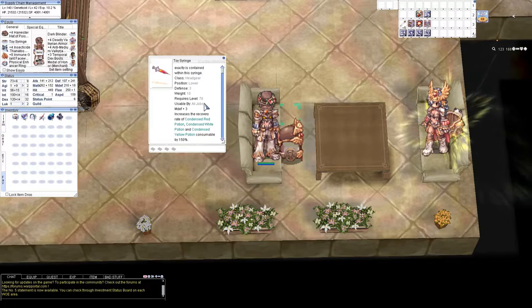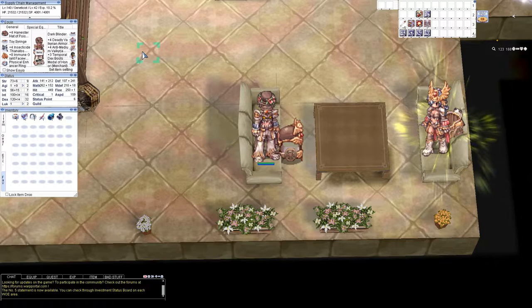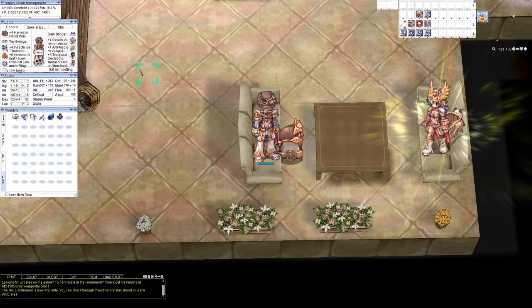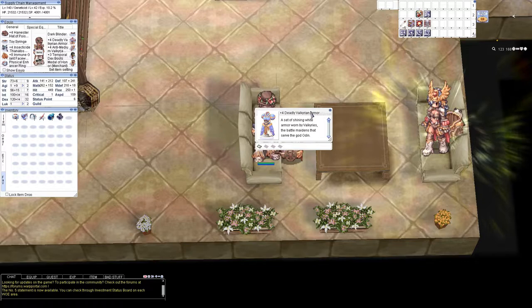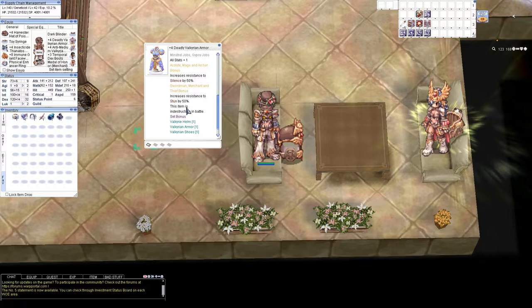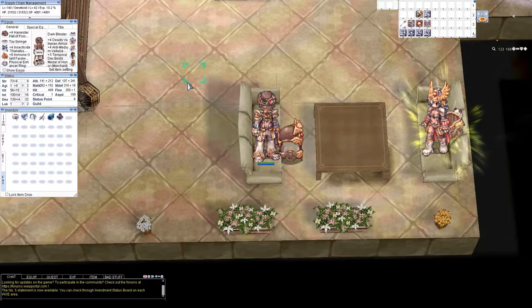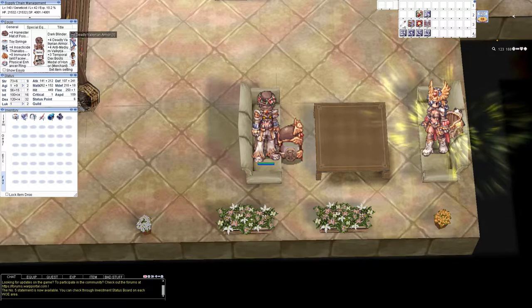I had a lot of extra space in the budget so I decided to pick up a toy syringe. This is a pay-to-win item that increases the recovery rate of condensed potions by 150%. I had budgeted about 500 million for this build and was well below budget, so if I was to get one quality-of-life item it would be the toy syringe — it just helps you reduce the number of potions you use. For the armor I decided to go with a Valk armor with an Evil Druid card. The Valk armor gives all stats +1, is indestructible, and reduces your chance of getting stunned by 50%, making it a very well-rounded armor.